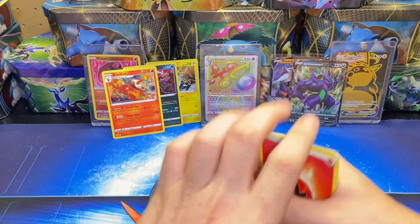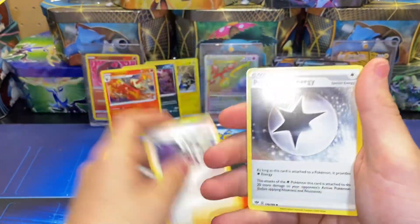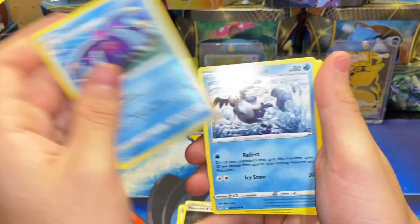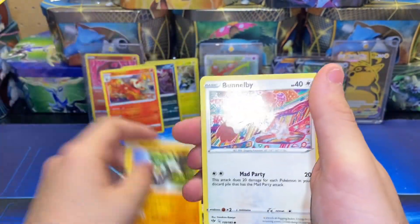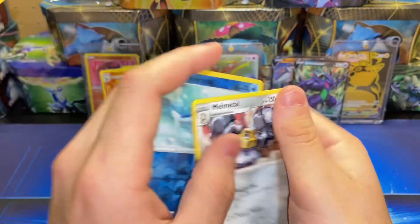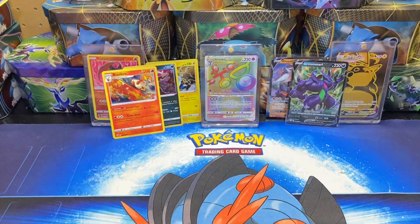Three, four to the front. We have a Fire Energy, Piers, Powerful Energy, Toxapex, Mist, Galarian Mr. Mime, Electric, Dino, Simipour, Bunnelby, Wishiwashi with the reverse, and a Melmetal non-holo rare.